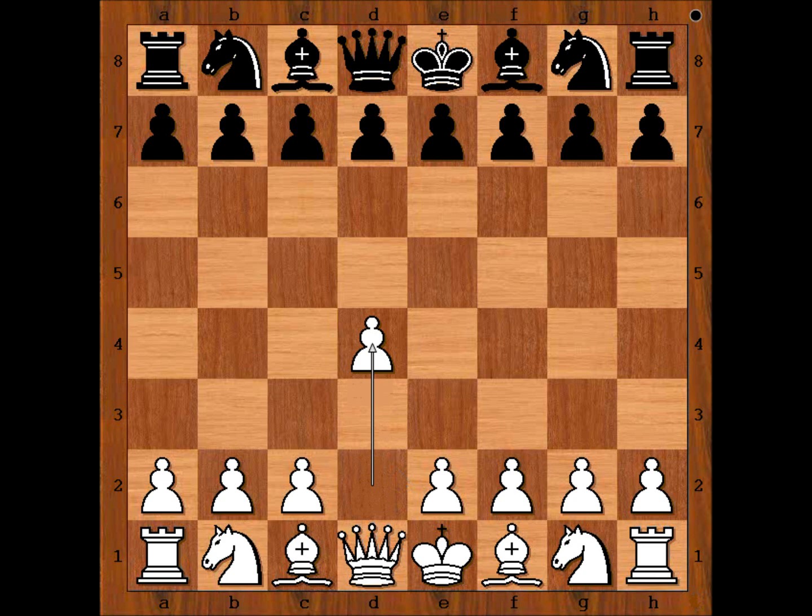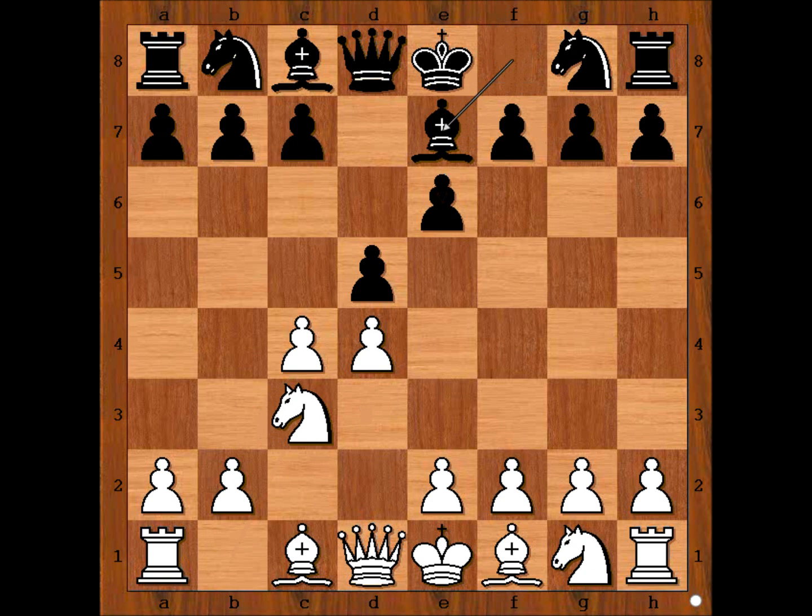Palma had the white pieces and he started with d4. d5, c4 — Queen's Gambit declined — knight to c3, bishop to e7, knight to f3, c6. It's turning into the Semi-Slav defense.